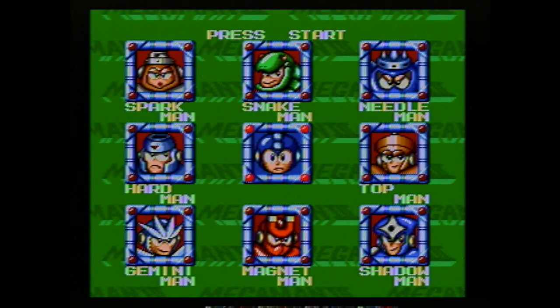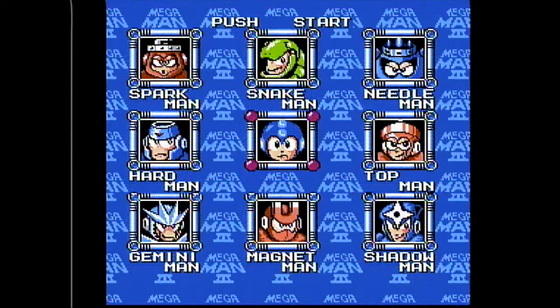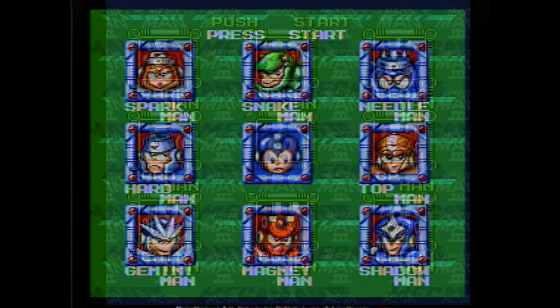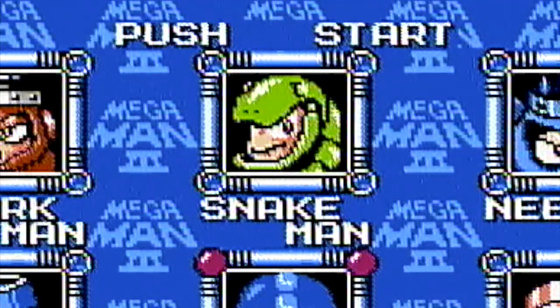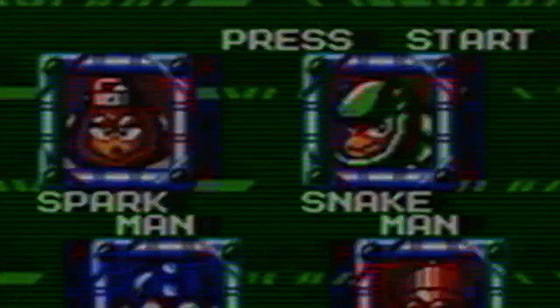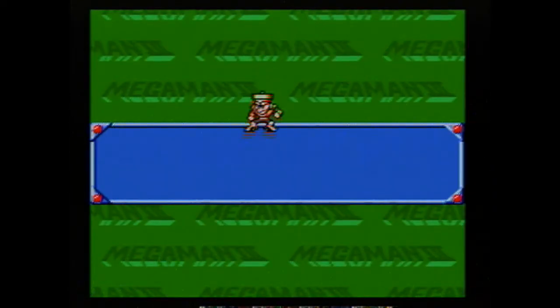Pressing start we can see right away that the stage select screen looks quite different. Just as Mega Man 2 being different in color, this one is as well. The original rocking of blue with Mega Man 3 plastered everywhere, whereas the Genesis chose green and a different layout for the Mega Man 3 logo, and it looks nice. If you enjoy trivial and useless information, you'll also notice the top font has been slightly altered where we push start — actually in the Genesis we better make sure that we press start. Let's go ahead and start this gigantic third installment of Mega Man.